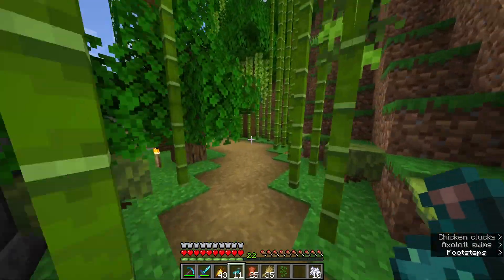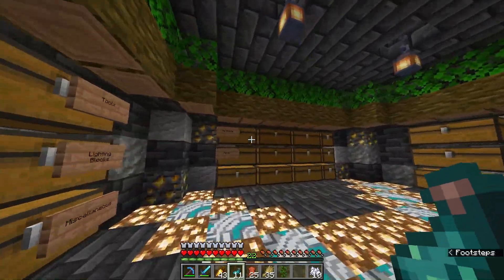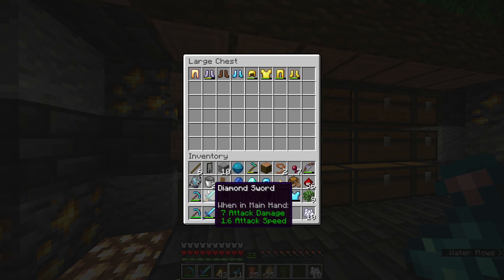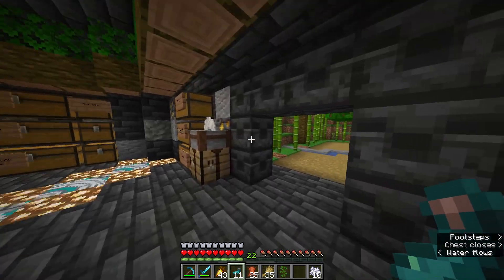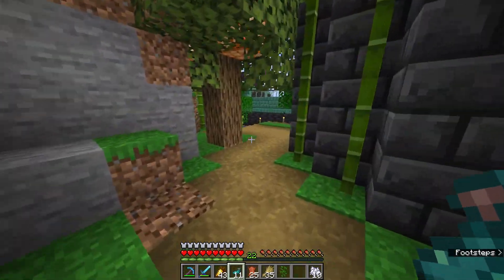We can see that I actually have another set of diamond boots in here that is fully enchanted with feather falling and soul speed 3 — and so that is what I would want to put the coast armor trim on. I guess we could technically do that now. I mean, there's no real reason why we couldn't. Plus we also have our redstone and everything like that as well, so yeah, going to be really, really useful.